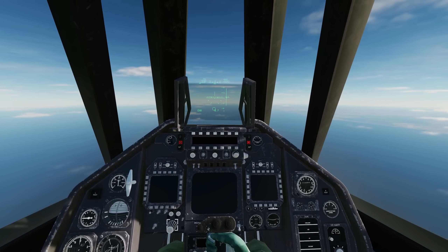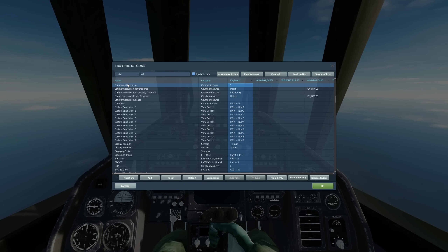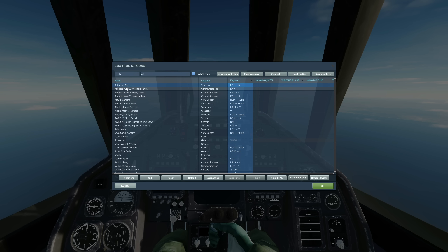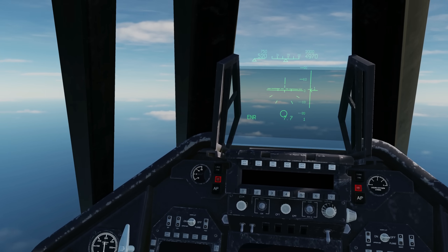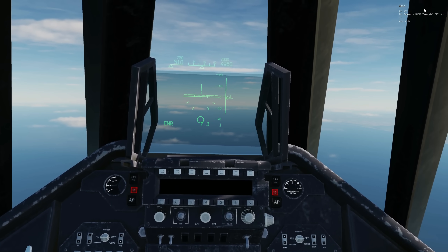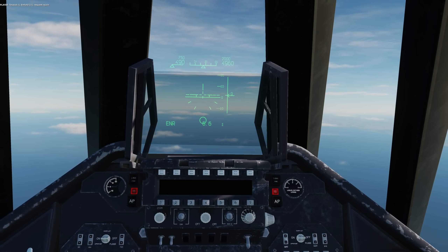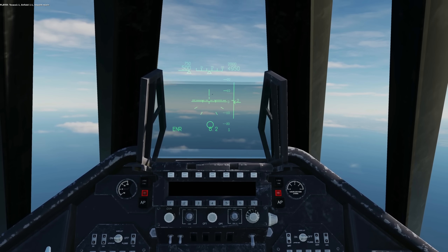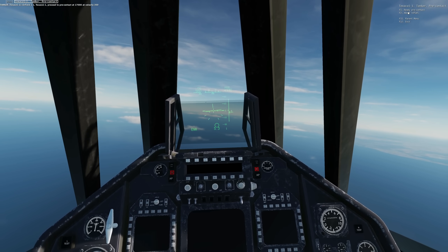Apparently it's working. The controls we're going to use are the communication menu if you've got easy comms turned on, which you probably will do if you're into mods, and left control R for the refuelling bay. Tanker on the nose there. Let's communicate — communication menu, tanker, intend to refuel. Power on, infield one-one, request rejoin. Visibility not great. Infield one-one. Technical.